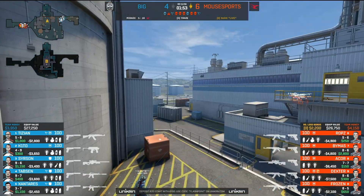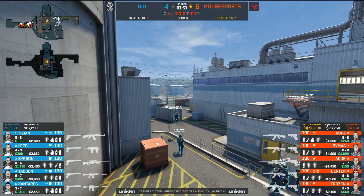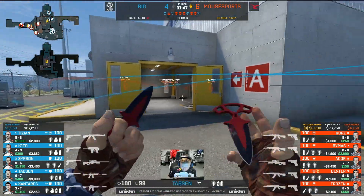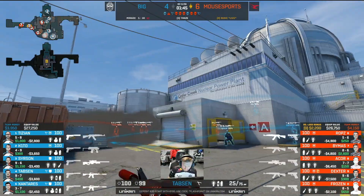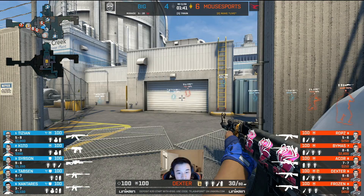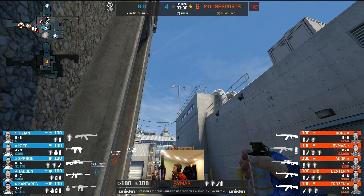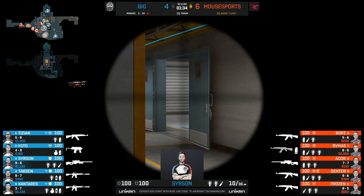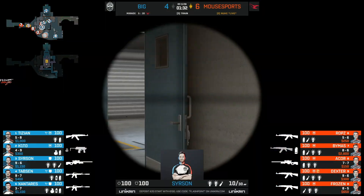Big round for both squads — big guns and plenty of grenades to boot. Again the smoke outside is a nuisance — no one is by T-red this time. It gives cover for Tabson to make his way towards secret though, and again, it's a question mark. It may cause Mousesports to spend some utility — maybe a molly, for example — to try and clear out that position.